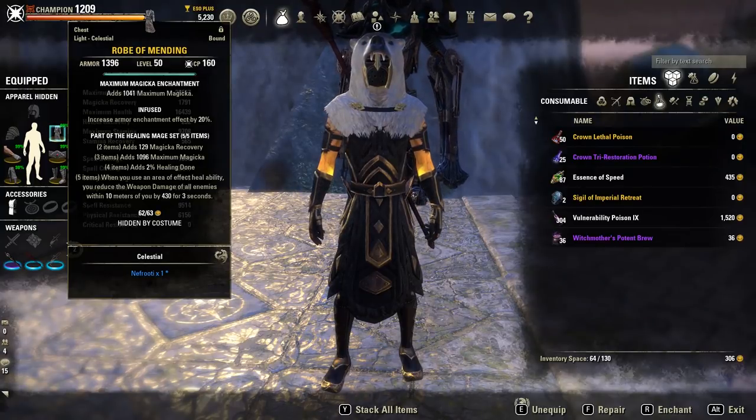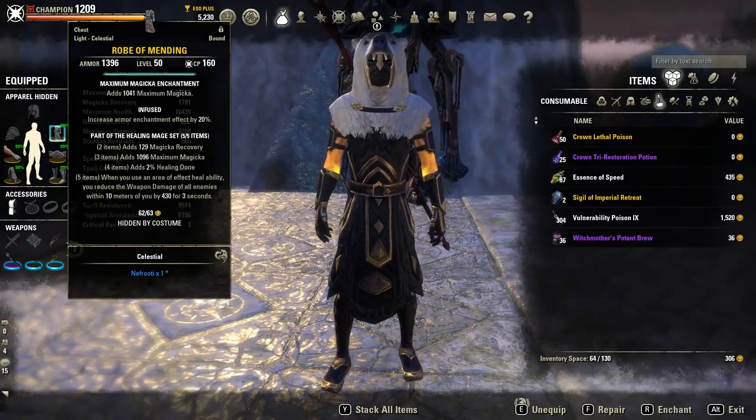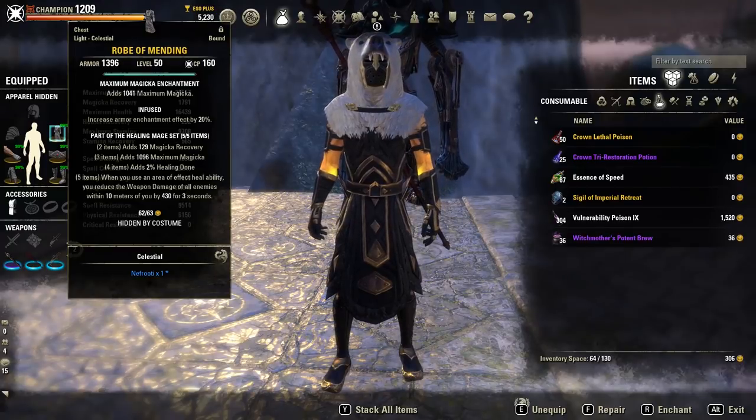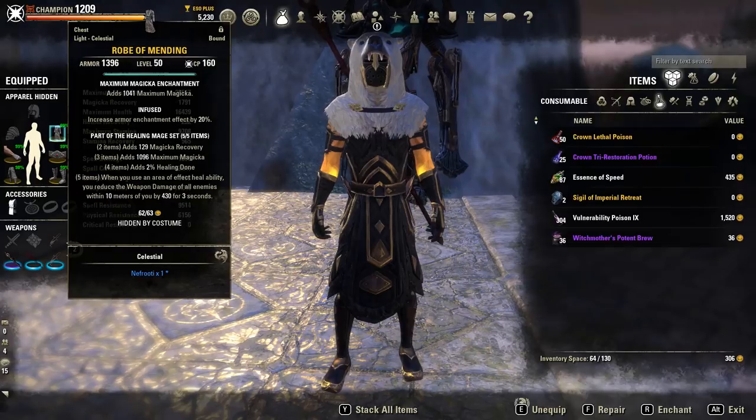Basically, it means it reduces the incoming damage from the affected targets, whether they're NPCs, players, or bosses. How you can wear Mending is up to you — it can be situational in the fight or your available gear setup, whether it's a 5-piece body or 1 bar.